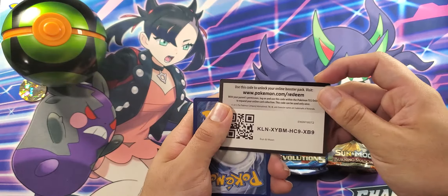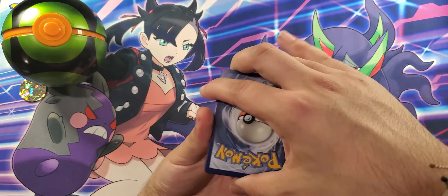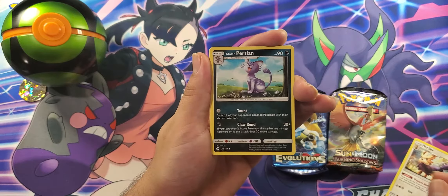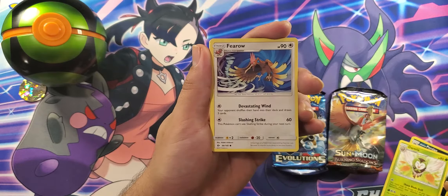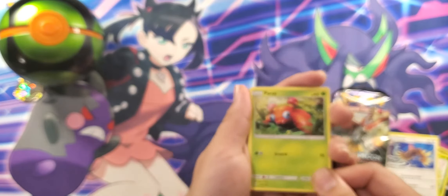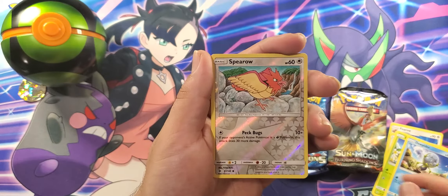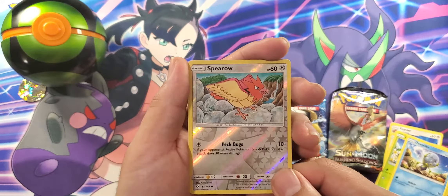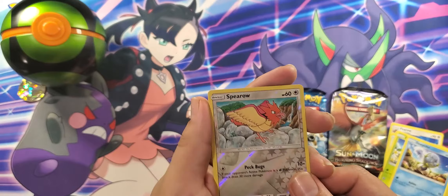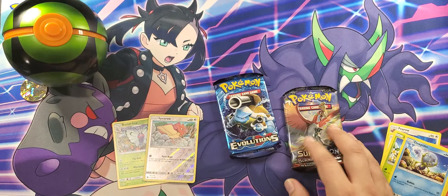There's a code card for you guys, as always, as a thank you for watching. The card tried to escape right there! Let's see what we get: Herdier, Alolan Persian, Dartrix, Fero, Paris hiding between the ferns — very nice. Lillipup, Bounsweet, Dewpider. Spearow as the reverse holographic. As always if you've been watching, you know I like the doodle arts a lot better. And a Butterfree — nice little butterfly. Not bad.